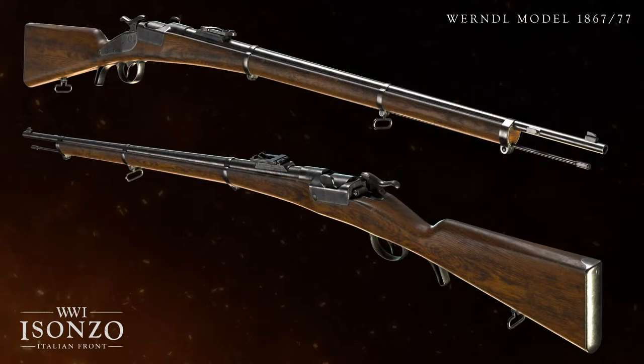The next gun, and the last thing we have to talk about, is the Wurndel — a single shot breech-loading rifle that was issued to the Austro-Hungarians. This is obviously going to be a good bit worse than the other rifles, as in previous titles all bolt actions one-shotted, a trend I expect to continue with this game. The only possible advantages I could see with this are higher bullet velocity and/or more consistent damage models at range and when penetrating objects.